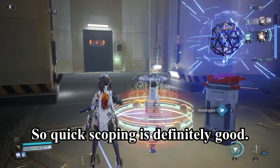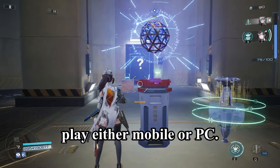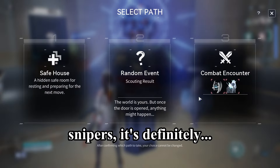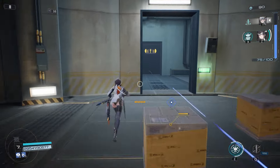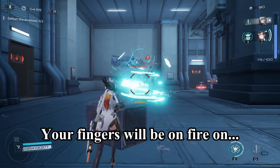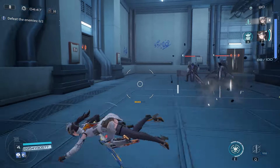Quick scoping is definitely good. In terms of which platform to play on — mobile or PC — if you're playing Snowbreak, definitely play on PC. Especially with snipers it's highly recommended. It's doable on mobile, but you have to do the claw grip because you've got to press so many options at once.